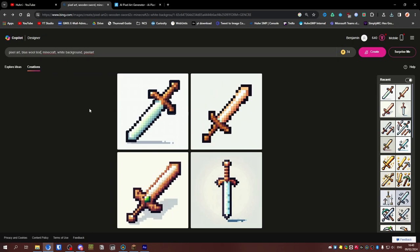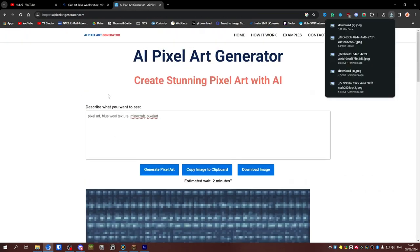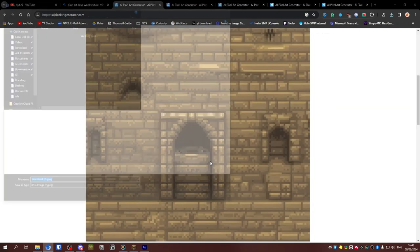Blue wool texture. Yeah, this is more like it. So we'll make all of the wools here. Can I just open multiple tabs of this? Blue, pink, aqua, lime... This is sandstone — interesting. And this is sand with a bit of palm trees.